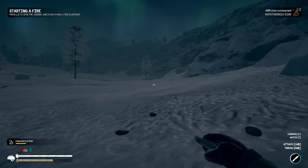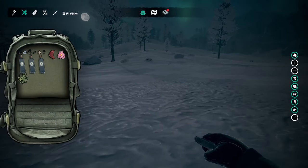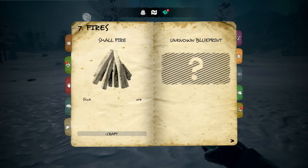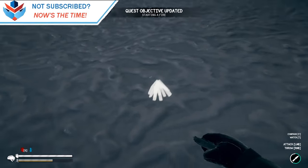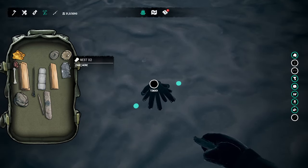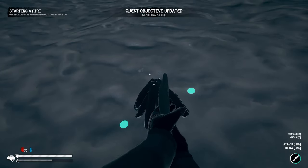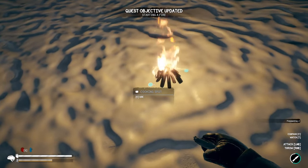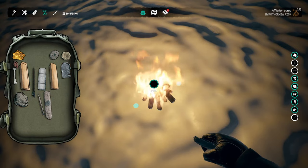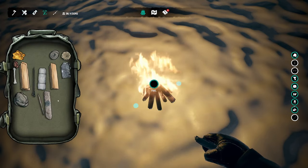So hypothermia — we need to build a fire and we need to build it now. Let's craft a small fire. We'll craft that here, we can stick some sticks in there, use the nest as tinder, and start the fire. Oh yes! We can put some firewood on there while we're standing here.